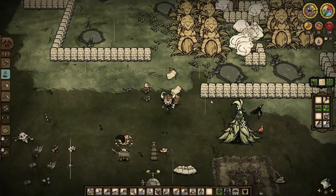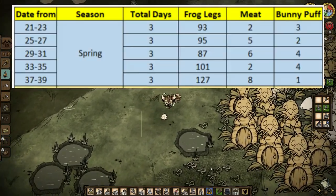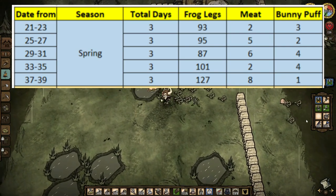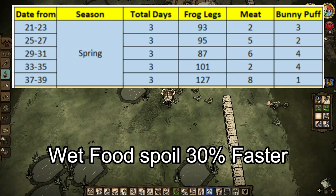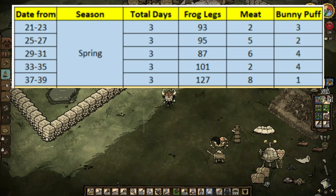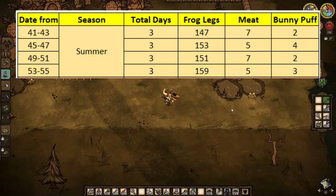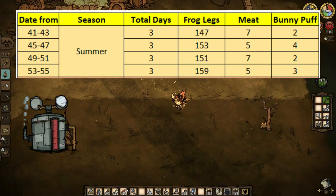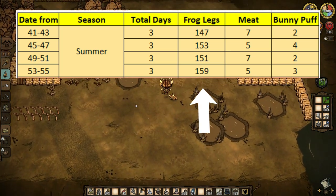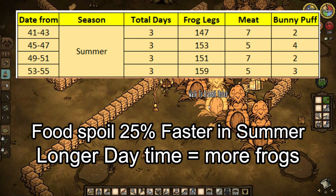For the last test, to know how much we can get from this farm, I copied this world and ran the farm through spring, summer, and autumn. In spring, we harvest every 3 days because even though frog legs last for 6 days before becoming rot, continuous rain makes frog legs only last for 4 to 5 days. Some frog legs already became rot when harvesting every 4 days, so it's better to harvest every 3 days. As we can see, frog leg production increased as the days got closer to summer because of longer daytime. In summer, make sure you already have Ice Flingomatic surrounding the rabbit hutches because of potential wildfires. We can see an increase of up to 30% in frog leg production because there is enough time for frogs to come out from the ponds 4 times instead of the usual 3. We also harvest every 3 days because food spoils 25% faster in summer.